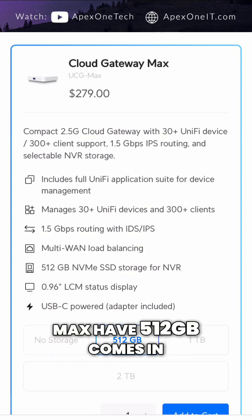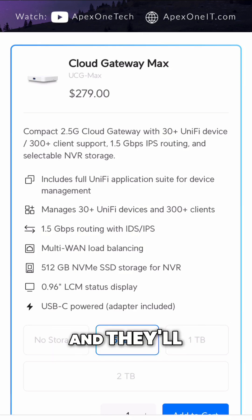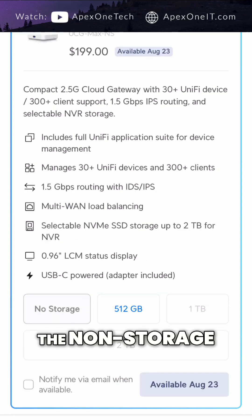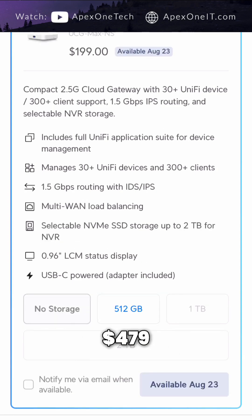The default Cloud Gateway Max 512 comes in at $279, with a $200 option for the non-storage version. The 2TB model is $479.